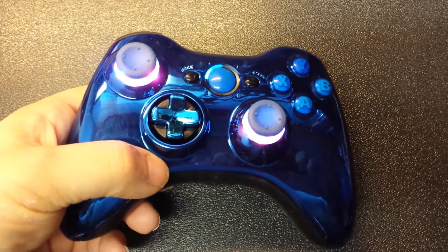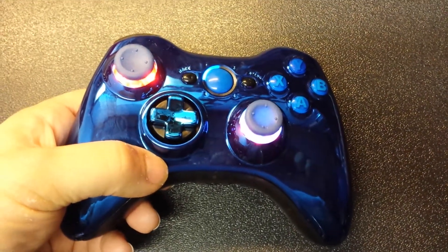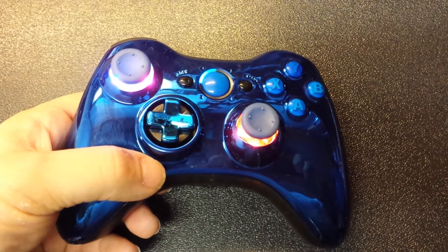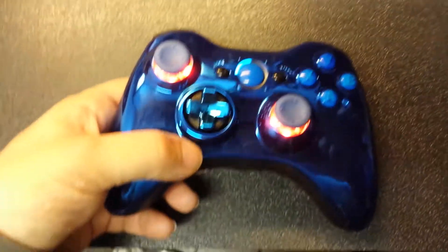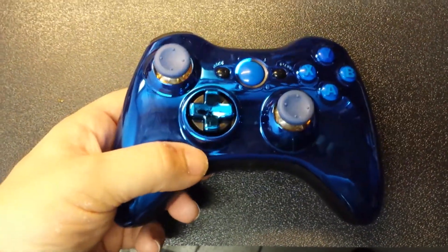The thumbstick colors include purple, red and blue, blue and purple, red and purple, blue and red, purple blue, purple red, blue and purple on opposite sticks, both red, and back to blue.